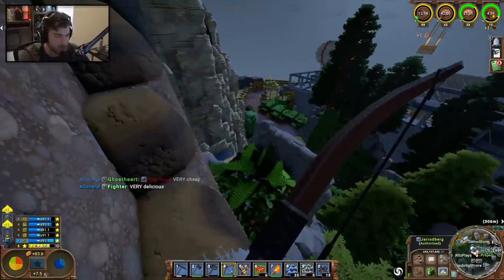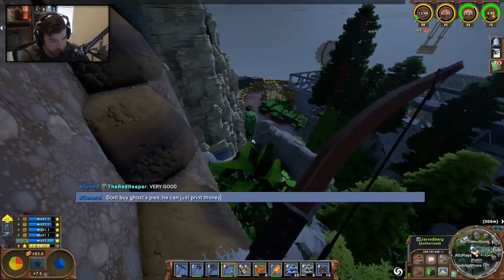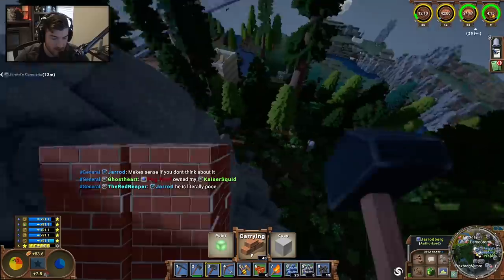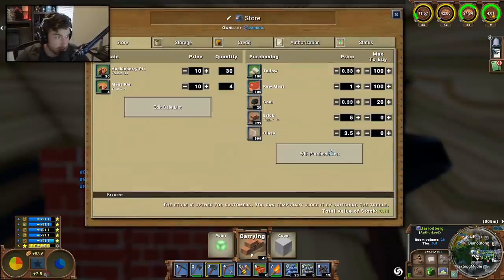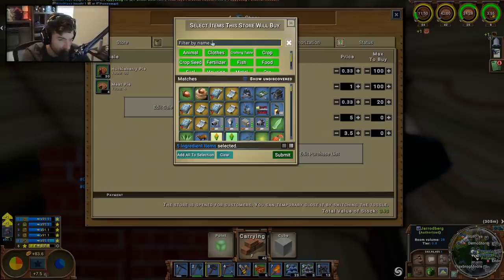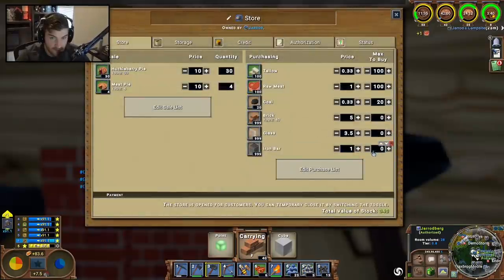Ghost Heart is trying to sell pies really cheap, but I'm going to hit them with a 'don't buy Ghost's pies - he can just print money.' I also need to buy iron in my store because I need to repair my tools. So let's go in there - we already sold a bunch of huckleberry pies and a few meat pies. I need iron bars - I'll say I only need ten max, buying ten, and we'll give five pies per iron bar.